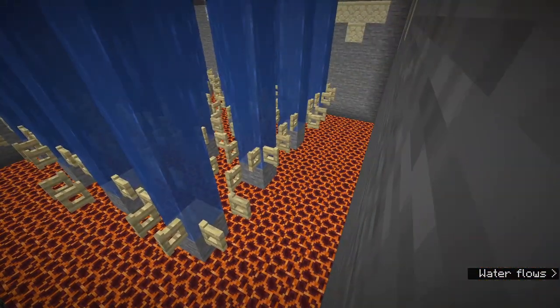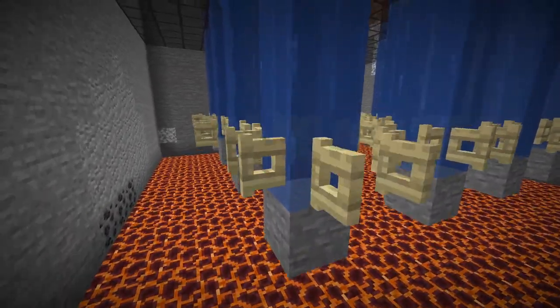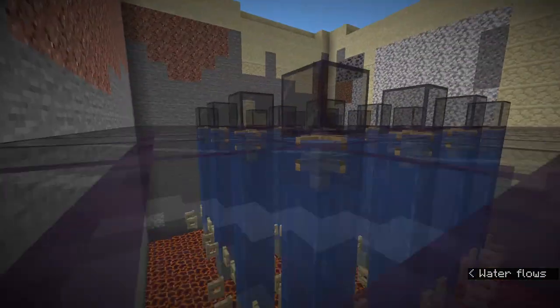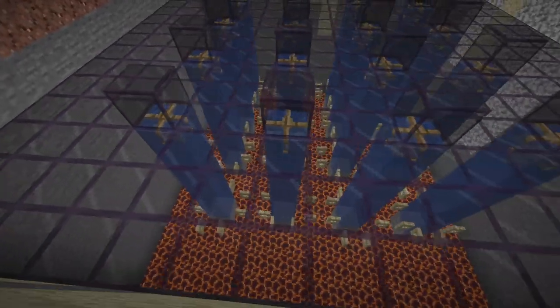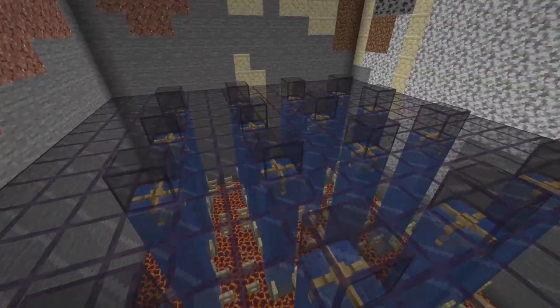We also have some tinted glass up here just to stop light from getting through, so this whole area is completely dark. These magma blocks glow slightly but they are two blocks down, which means they don't affect the light level of the actual water sources. You could use any solid block you want up here in survival mode, but I use tinted glass because it's easy to see through and just makes it look nicer.